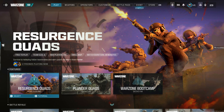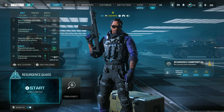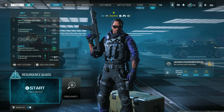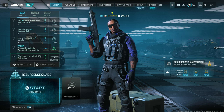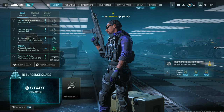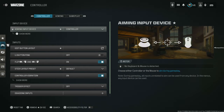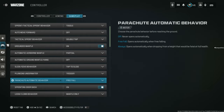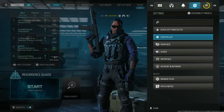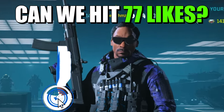Go ahead and come to the Resurgence Quad section and make sure Squad Fill is turned on, because the longer the game goes — meaning teammates make the game go longer — the more Battle Pass XP you're going to get. Go to the controller settings, go to the gameplay section, and come down to where it says Parachute Automatic Behaviour. Make sure it's set to free fall. Then come back, start a game. It is double XP weekend, so do this ASAP — and drop a like and subscribe.